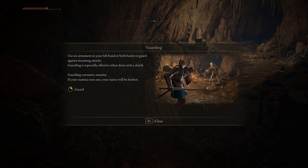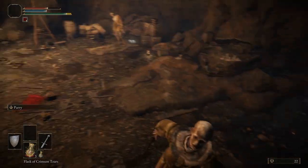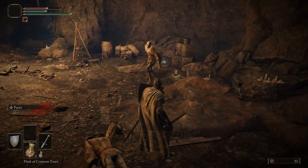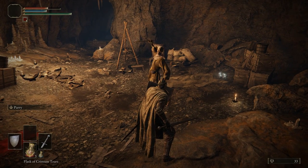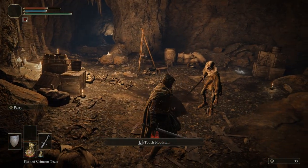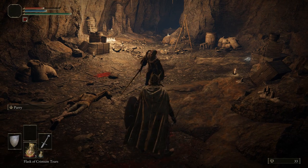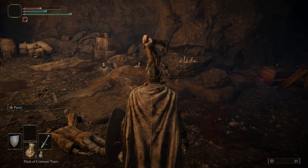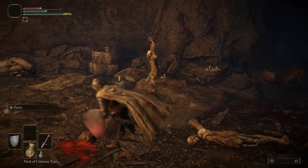Guarding: use an armament in your left hand or both hands to guard against incoming attacks. Guarding is especially effective when done with a shield. Guarding consumes stamina. Right-click for the shield. Block an attack. You can avoid enemy attacks by dodging, rolling or back-stepping — these actions also consume stamina. Try some rolling. Come at me bro — can you watch him telegraph these attacks? They're pretty obvious in the training area of course. Dodged him.